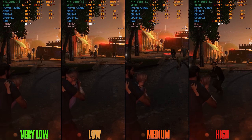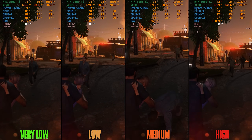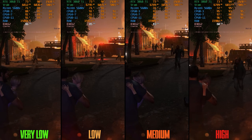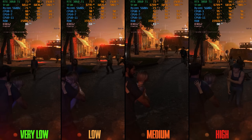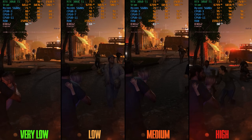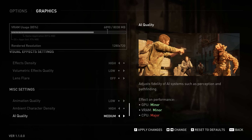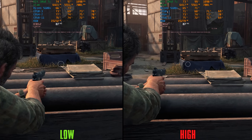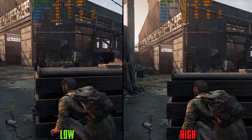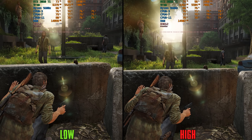For Ambient Character Density, going from very low to low costs 2%, to medium 3%, and to high 5%. If you have a low-end CPU, I recommend very low or low to maintain consistent performance in crowded areas; otherwise, use high. The last setting is AI Quality, added with the latest patch — I found no performance or visual difference in many scenarios, but if you experience higher CPU usage during encounters, I recommend lowering this setting.